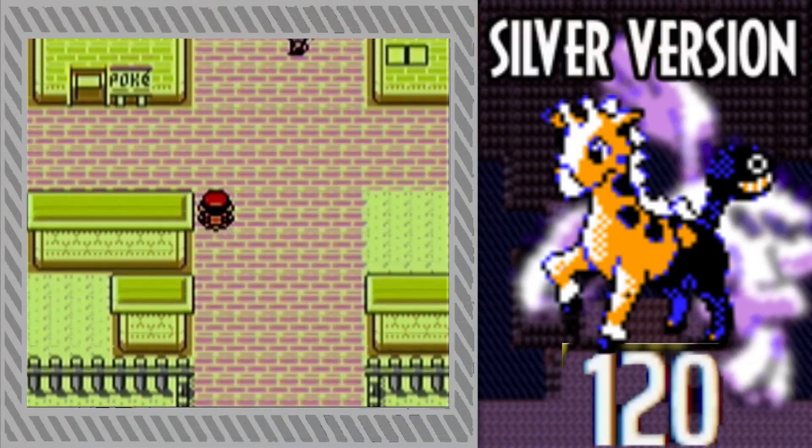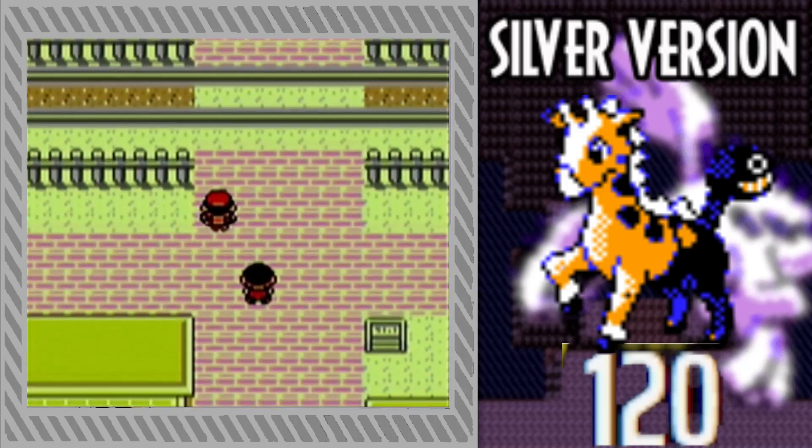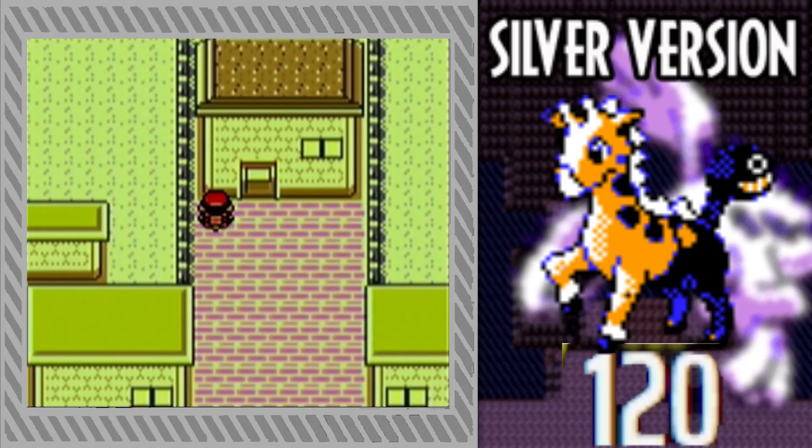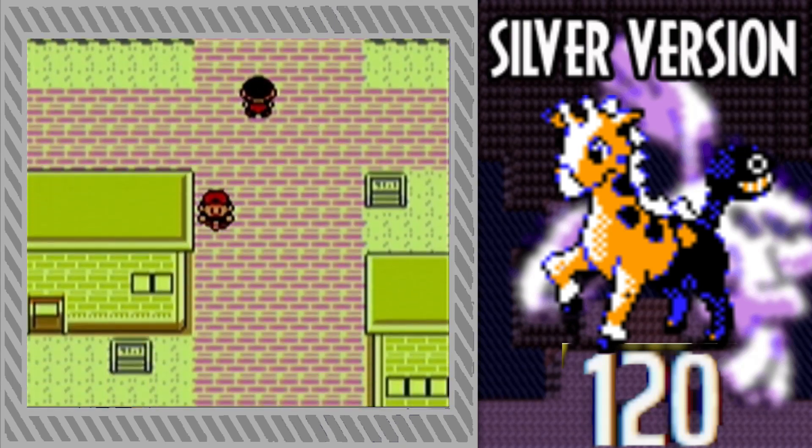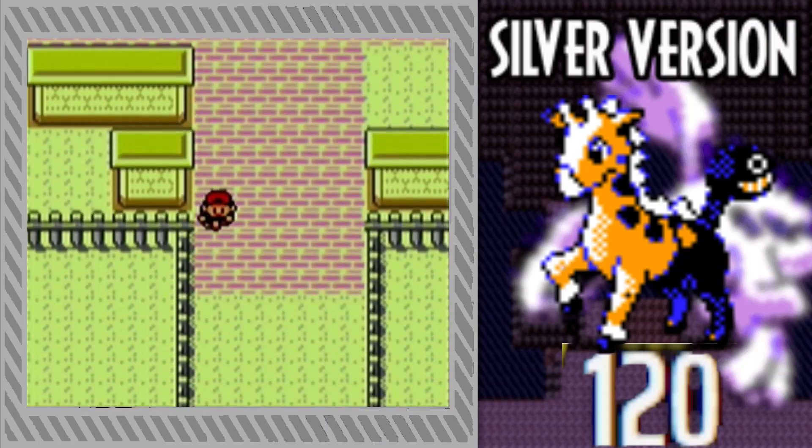Another thing to keep in mind is that in this generation, there is no way to speed up the hatching process. So each egg takes about 15 minutes in my party to finally start hatching. So even though the odds are low, the rate of encounters is also very slow. With that out of the way, let's get on to the hunt.